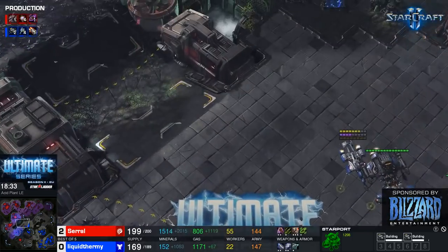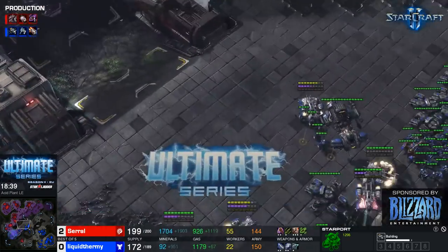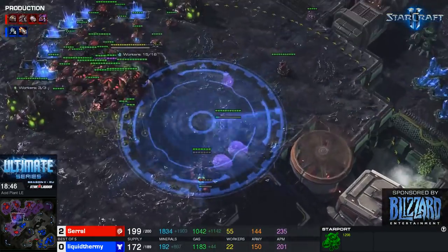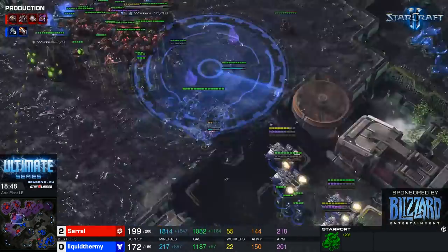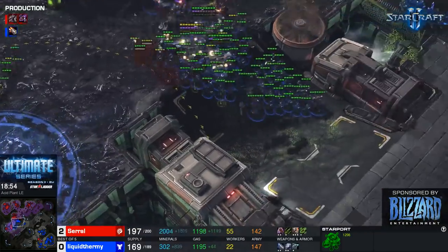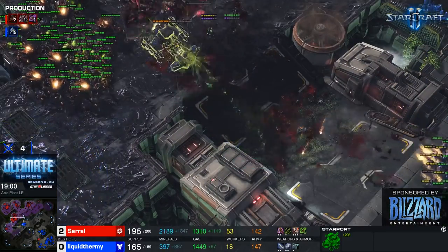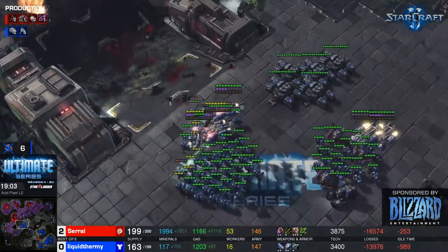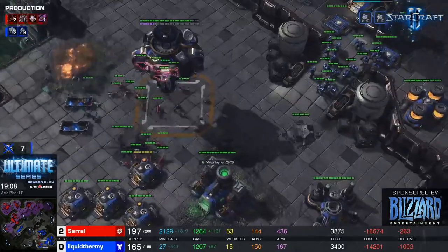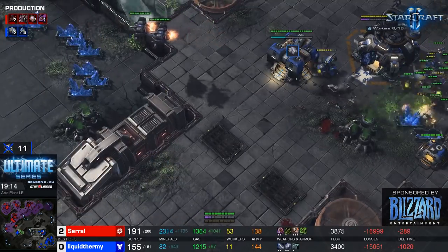uThermal brings one BC to help with anti-air — it can yamato cannon one of those corruptors. With all these marines they can fight versus broodlords, but with all these banelings saril wants a big surround. uThermal sees this and says 'all or nothing' — he goes for it. But a parasitic bomb lands on the battle cruiser. It's on teleport cooldown. Rest in peace — it survived about 19 minutes into the game.